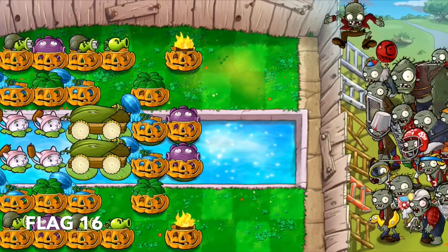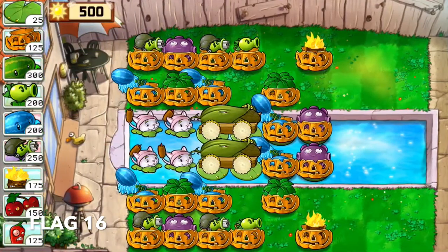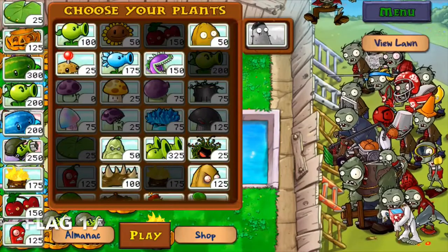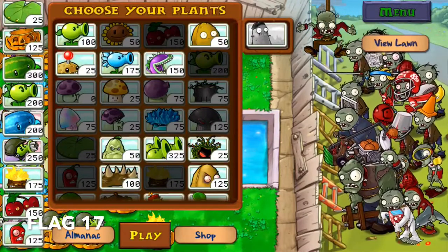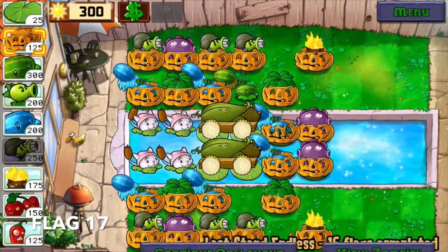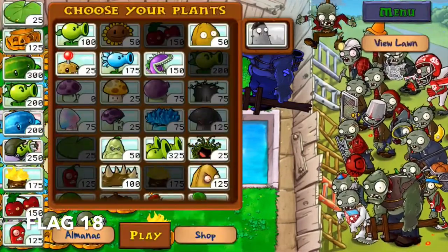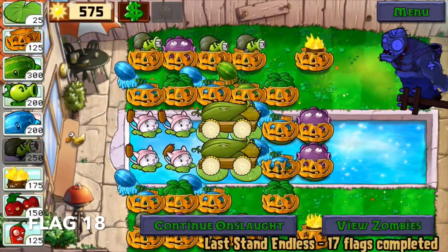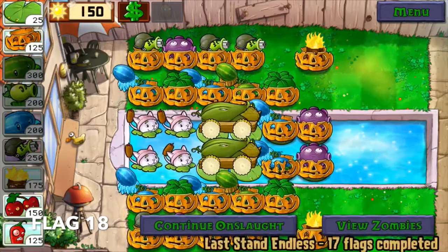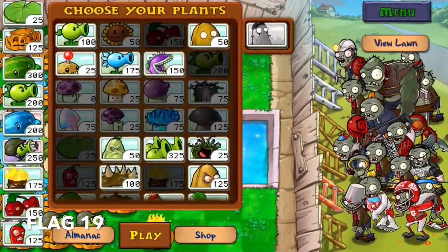Flag 16 is where we upgrade our fire lanes. We do this first because aside from being cheaper than ice lanes, they also tend to give more of a punch. In flag 17, we take a similar approach with the ice lanes — there's not really much else we can do. The good news is there are no new zombies, or at least not yet. In flag 18, we continue building our ice lanes. I cannot say this enough: proactively replace any defective pumpkins. You can have a big sigh of relief by flag 19 since you would have already completed column 4.